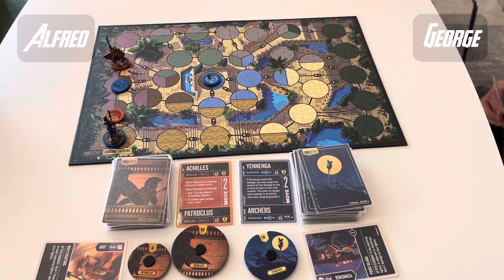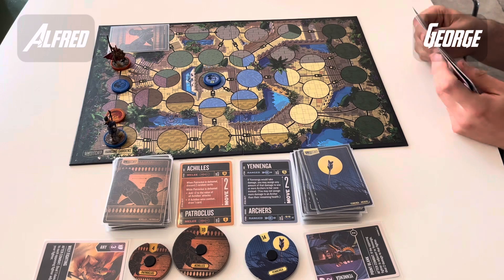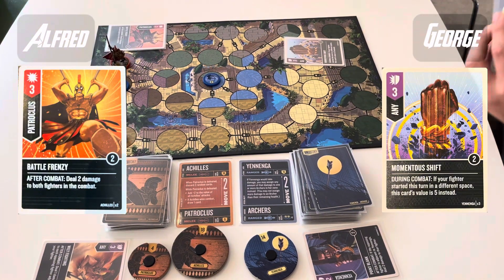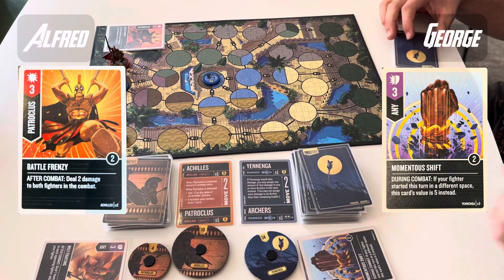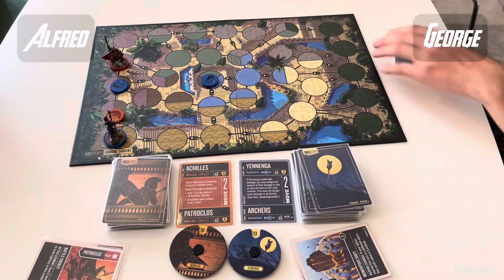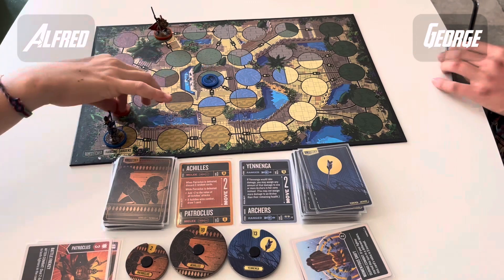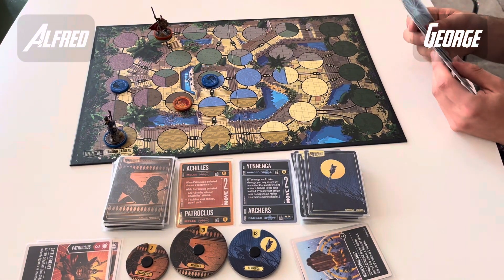Achilles keeps rolling — Pat's still alive so we're dealing normal damage. Achilles in for the attack, defended by Yanenga. We've got Battle Frenzy into Momentous Shift, so more auto damage — no damage from the actual combat itself, just 2 onto Pat as well. Yanenga distributes the damage to her archers who are in the zone, which is a very efficient use of that ability.